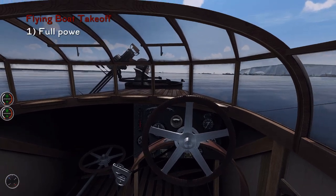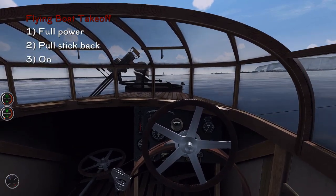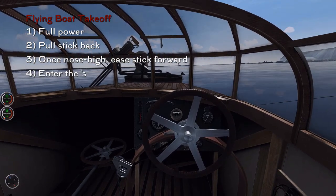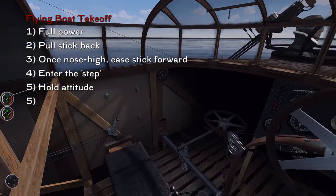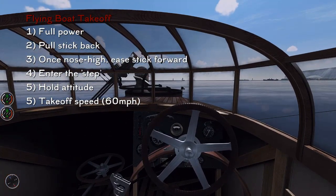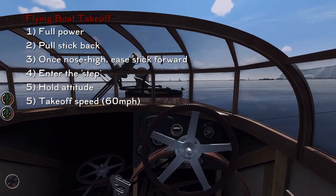Preparing for takeoff. We apply full power and pull the stick all the way back. Once the nose is high we begin easing it forward towards the neutral position — then we'll be entering the step, at which point we hold our attitude. The aircraft will lift off at 60 miles per hour.